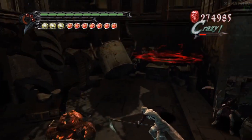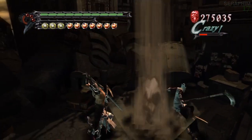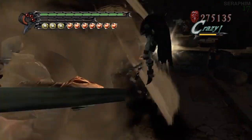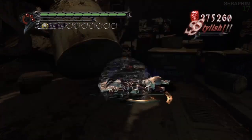Watch out for the exploding enemies — they're a nuisance. You'll notice I jump away, shoot them, and wait for them to blow up. But as soon as they do, I can come back in and start fighting. The enemy types right now are just the standard Sins and the Sloth guys, which are not too difficult. You'll notice I use the Devil Trigger explosion there to knock them down.